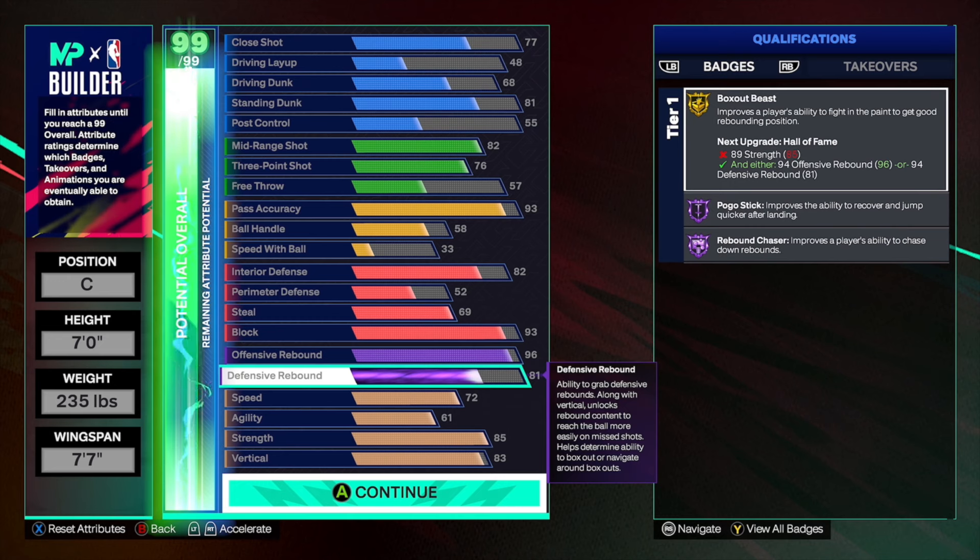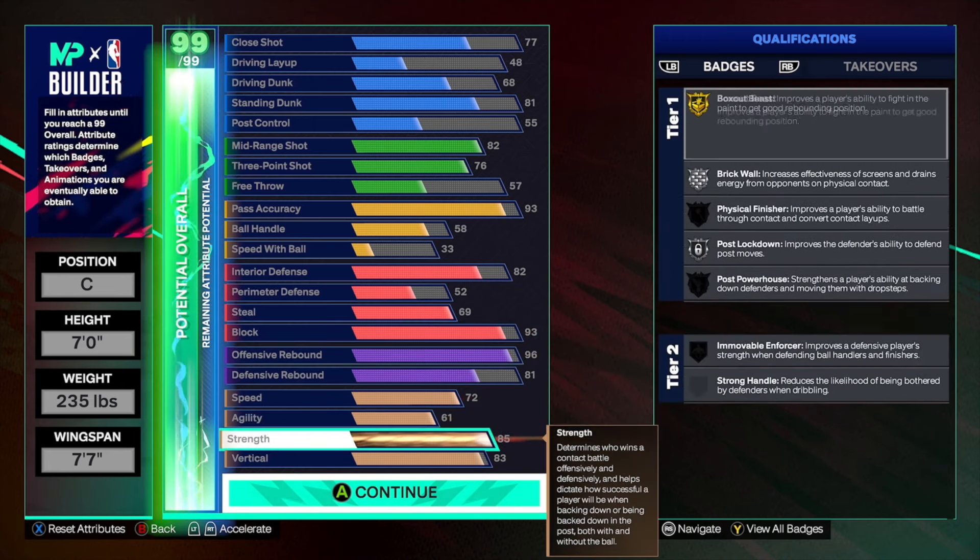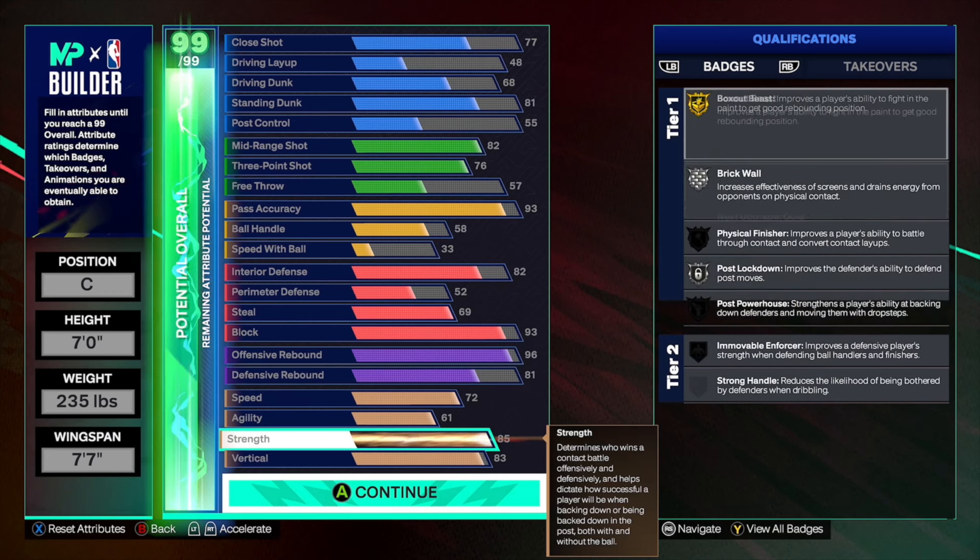So you have a 96 offensive rebound, which gets you Hall of Fame rebounding badges as well as gold box out beast — which 100% makes up for the 81 defensive rebound. I promise you, if you're worried about your defensive rebound being too low, all you need is to upgrade one rebounding rating, get the badges, and that is all you need. And the one you should be upgrading is your offensive rebound.